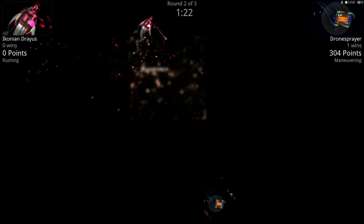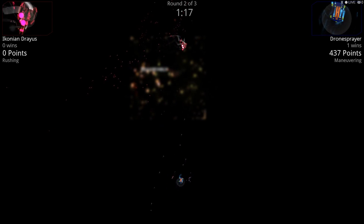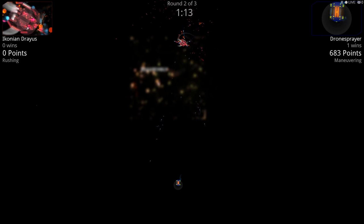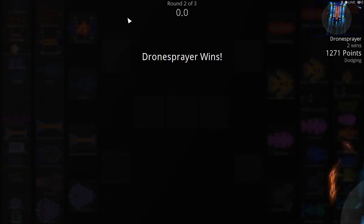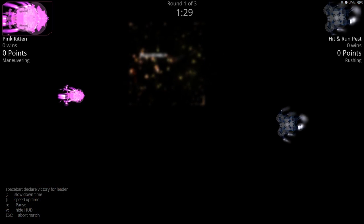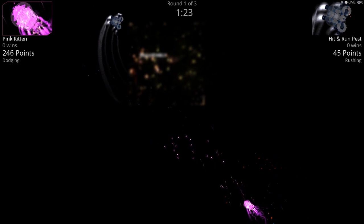When I hit the slash it goes to command mode and turns off the music — that stinks. Ikonis against Drone Sprayer — Drone Sprayer is a Camo 5 design. He loves those laser drones, and for good reason because they win battles. The laser drones are treated differently, and we all know that. I have a feeling you're going to do well in this competition — Hit Run Pest versus Pink Kitten. Both very solid designs with lots of armor.